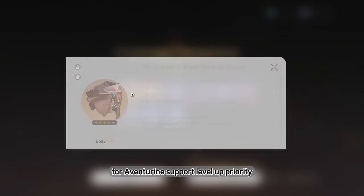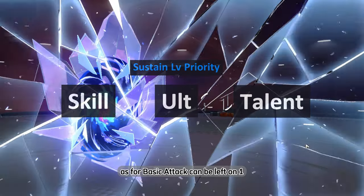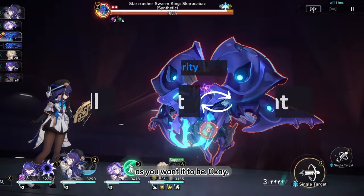For Aventurin's skill level-up priority, go with Skill, then Ultimate, then Talent. Basic and Technique can be left at level 1, or leveled up as you desire.